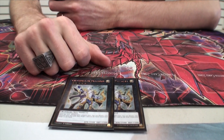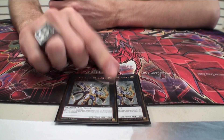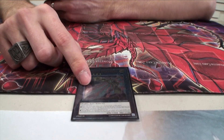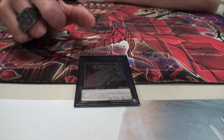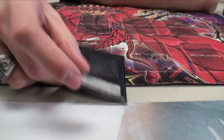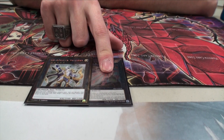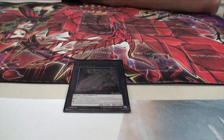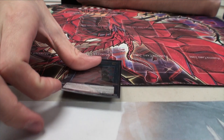Now for the extra deck. Two Pleiades — the best level five in the game, I think, and he's probably the one I go into the most. Then just one Durandal. One funny interaction Scott told me is that they activate Pot of Desires, you use Durandal's effect to destroy one spell or trap on the field, and they still banish the top ten cards of their deck. Durandal also has a second effect where you detach the material and both players shuffle all cards in hand into their decks and draw the same number of cards — really good disruption.